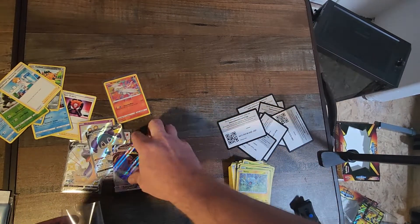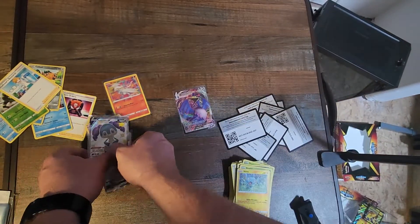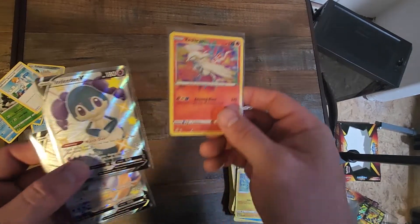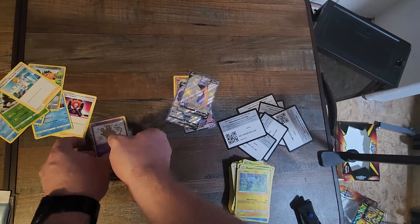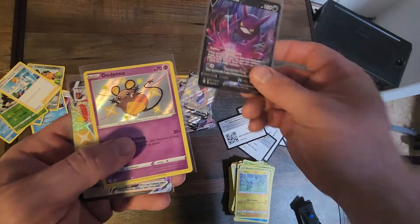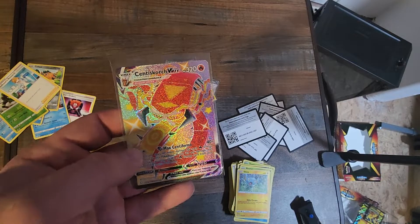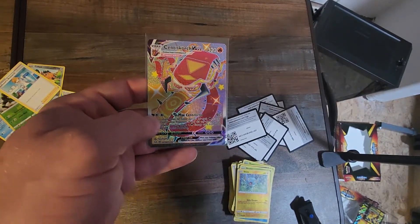We got hits! We got Cinderace VMAX, Reshiram amazing rare, Inteleon V, Lapras V, Crobat V, Dedenne, and Centiskorch VMAX. Alright guys, drop a like on this video, comment down below, and I will see you next time — later!